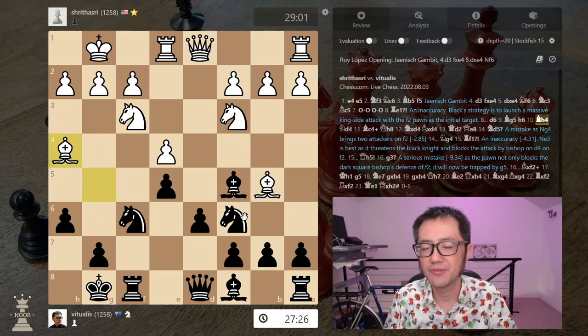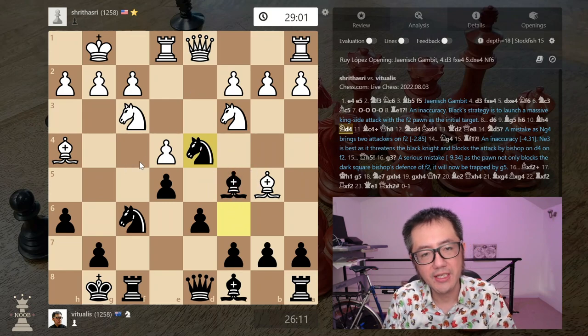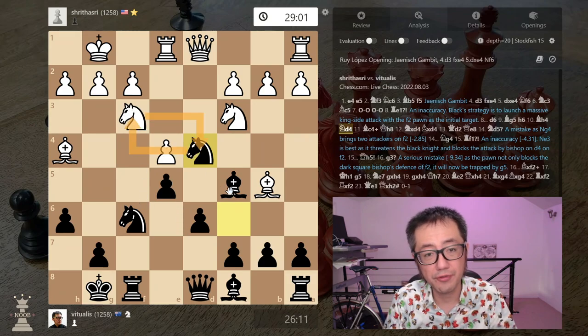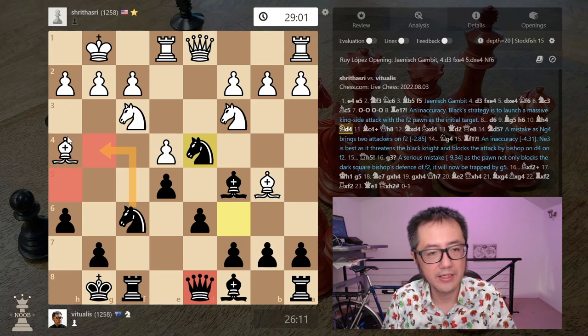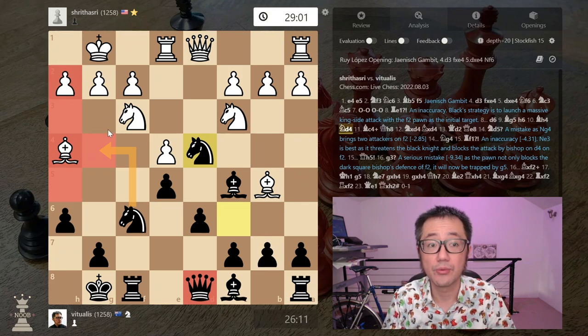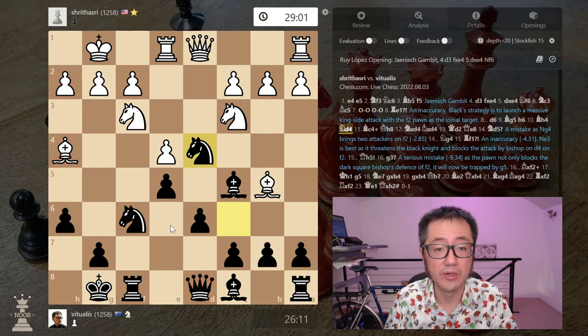Instead, I decided to push knight to d4. The logic: I'm attacking the knight, and I want the knight to take preferably, then I'll recapture with the bishop. That knight, apart from protecting the bishop, also guards the h2 square. Eventually if I can get my knight to g4 and my queen somewhere on the h-file, that would potentially be a mating threat. But I need to get rid of that knight as one of the defenders around their king.